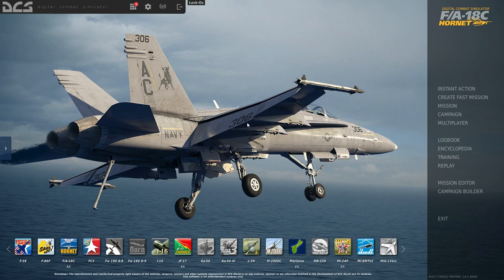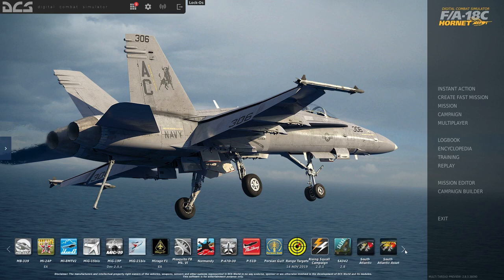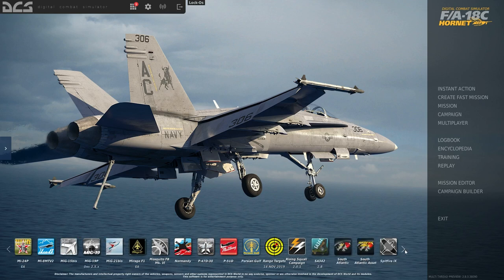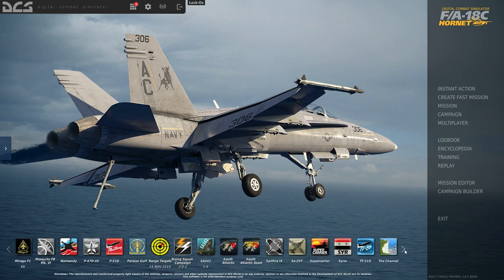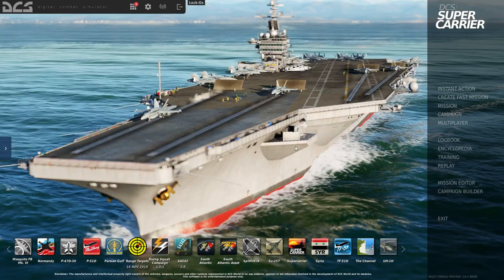There are quite a few naval options including the upcoming F4U Corsair for World War II and the A-7 Corsair II, a late Cold War ground attack aircraft. For modern NATO carrier-based operations, you'll want to consider picking up the Super Carrier module.